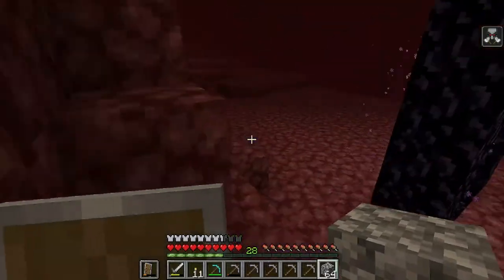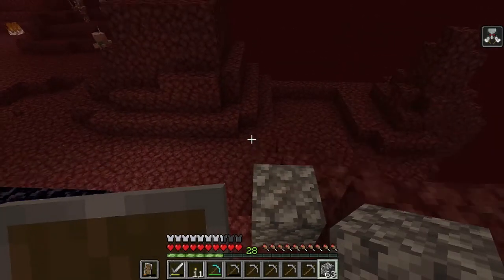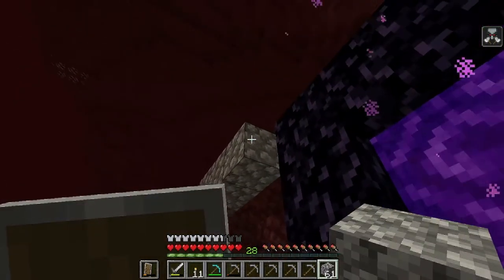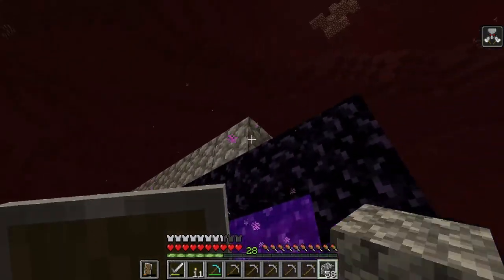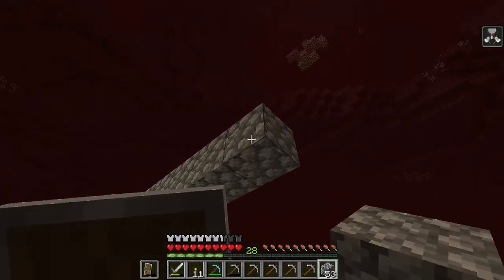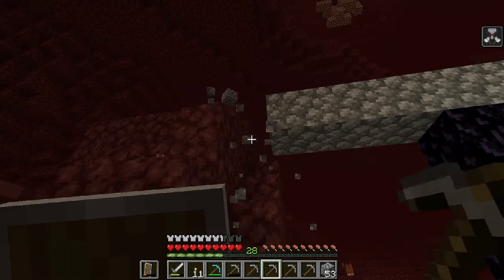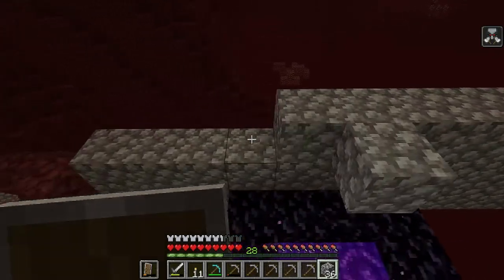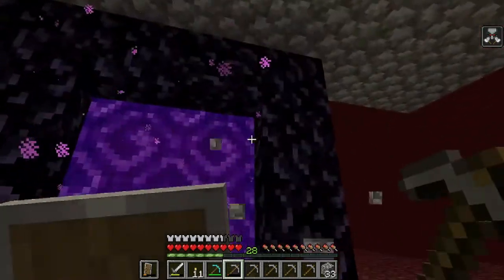I'm gonna get out of here because I didn't bring cobblestone or anything to relight the nether portal in case we get stuck. So we're gonna bring some cobblestone and build a house around that portal - yeah, we're gonna build a nice house around that portal and then we'll go get some glowstone. This is just so a random ghast cannot explode it. I'm gonna build this and I'll see everybody in just a second.